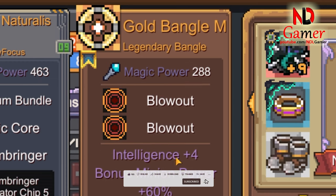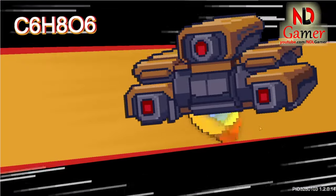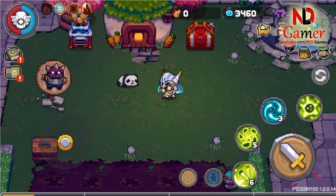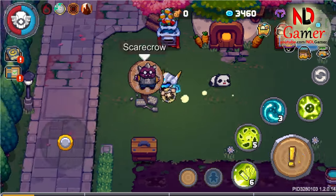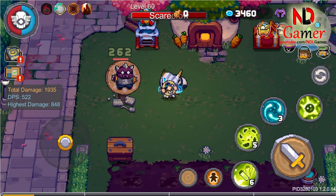First, let's talk about the Gold Bangle weapon. I obtained it after defeating the C6H806 boss in the Esoteria map. When performing a regular attack, it releases a circle of light that deals light damage, though its range is not very far.